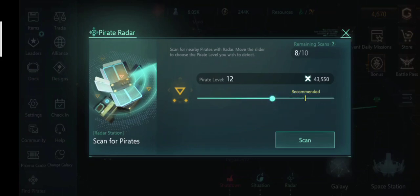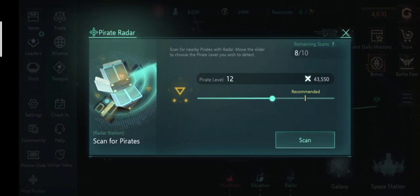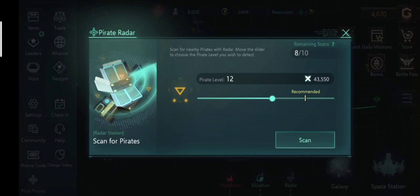There is one golden rule when you are hunting pirates: you need to hunt in a ratio of 1 to 10. So if you want to hunt a pirate of level 43,000, you need to have a fleet size of 430,000. This is to minimize your repair time and to ensure that you do not suffer any losses while attacking pirates.